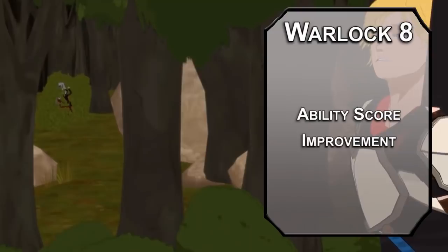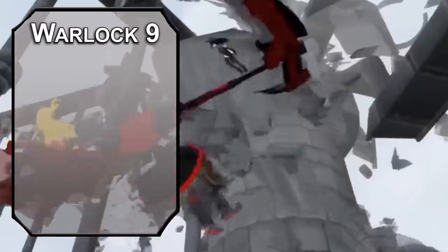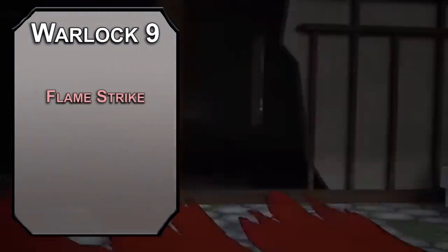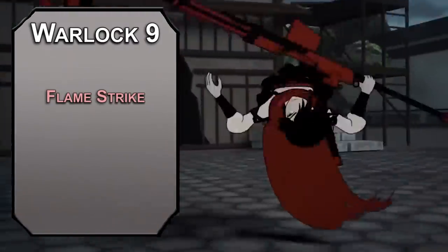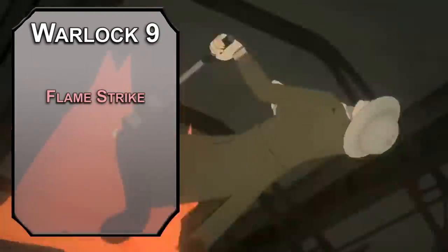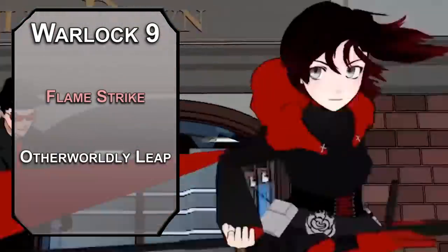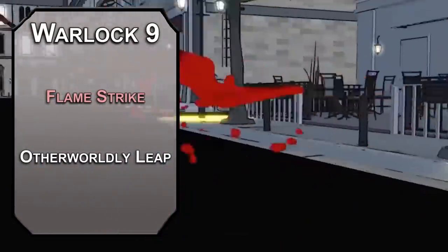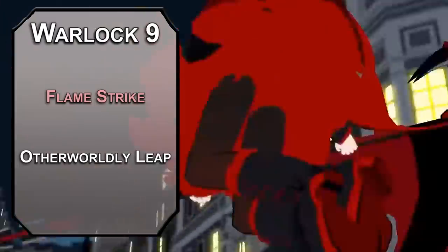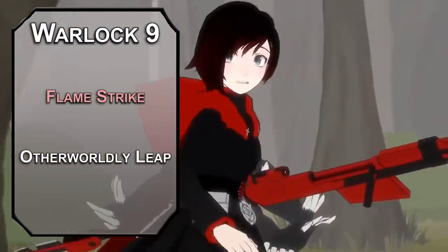Eighth level Warlocks get another Ability Score Improvement — keep raising that Charisma for better shooting and team leadership. Ninth level Warlocks can learn 5th level spells. Flame Strike comes off the Celestial list: it creates a 10-foot radius, 40-foot high cylinder dealing 4d6 fire and 4d6 radiant damage to creatures that fail a Dexterity saving throw inside, half as much on a success — finally, you can make your Silver Eyes actually hurt something. For this level's Invocation, Otherworldly Leap lets you cast Jump on yourself at will, tripling your jump distance for a horizontal maximum of 50 feet and a vertical distance of 24 feet, though with Expeditious Retreat going you could get the full 60 horizontal. This should help you get where you need to be without spending spell slots on Misty Step or Dimension Door.